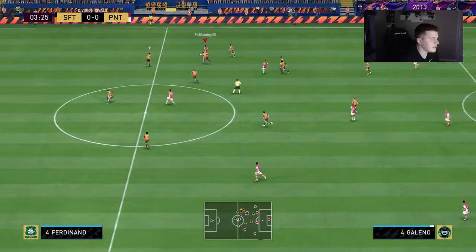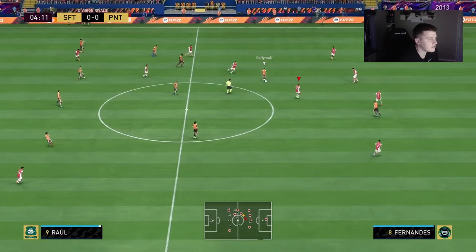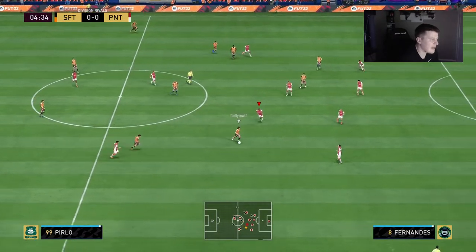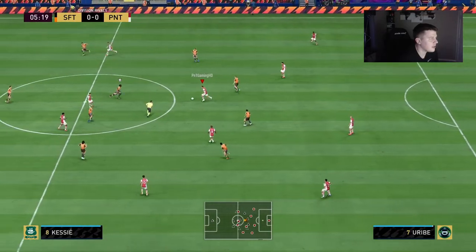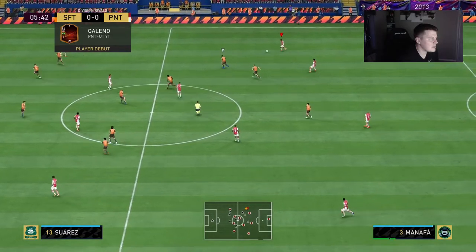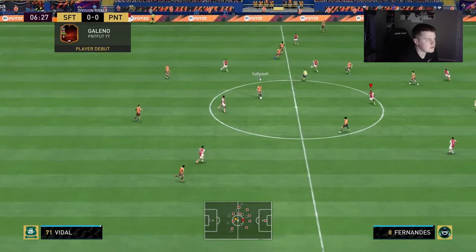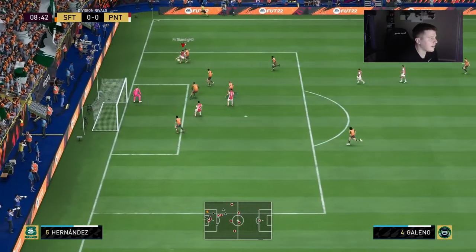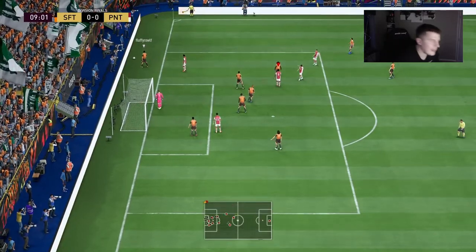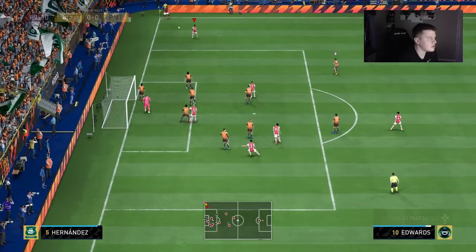Galeno is playing as a right CAM and he's actually very very responsive — he's just everywhere, which is nice. He's going to be very pacey so I might actually put him as a striker, because I think he might do a lot more damage in that position. As a CAM he could also do a lot of damage though. Let's see how he plays in the first half and we'll make changes in the second half. Galeno still on the ball and we're going to get ourselves a corner kick — he only has four star skill moves and three star weak foot, which isn't too bad.